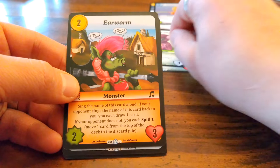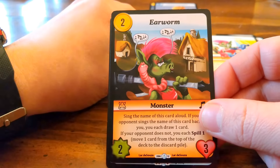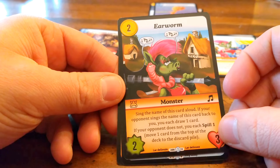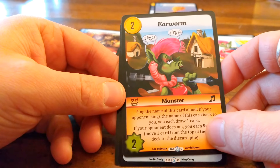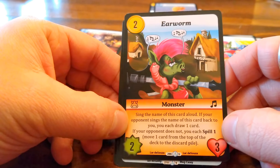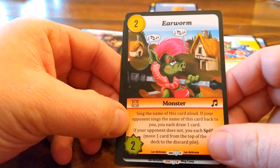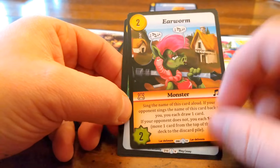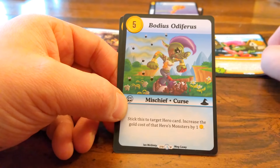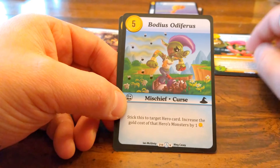Bow of Cold Shots — zap: deal one damage to target stash monster, cool. We also have another Bard card: the Earworm. Sing the name of this card out loud. If your opponent sings the name of this card back to you, you each draw a card. If your opponent does not, each of you spill one. So you have to sing it however you want — singing 'Earworm' sounds good!